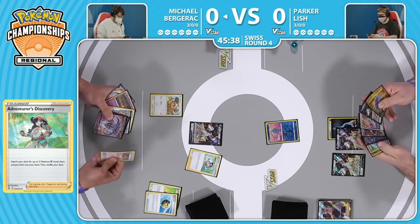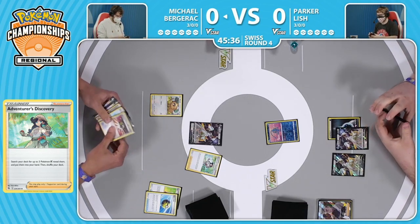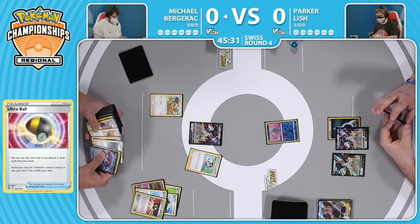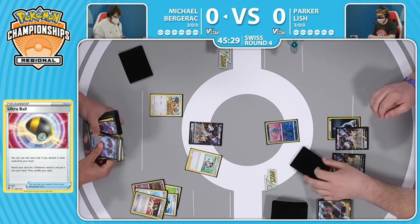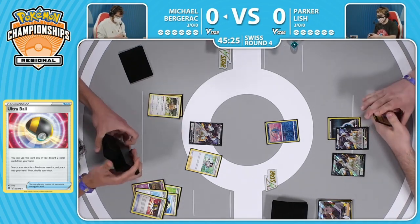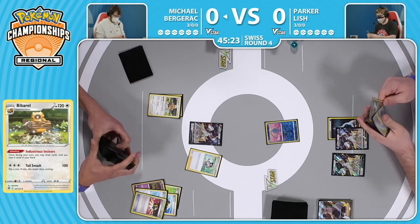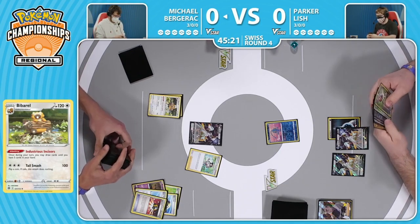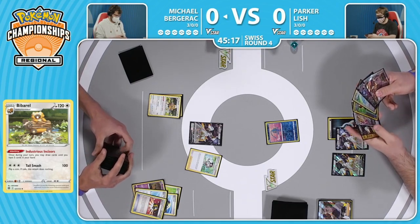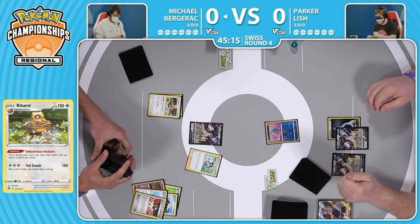Good three-card selection for the options you have. Then with Ultra Ball we'll be able to find that B-Barrel and be able to draw more cards, so still has a chance to find the energy needed to attach this turn. Okay, hopefully play on for next turn. But Parker's game plan now is: 'I am never going to let you get three energy on an Arceus V.'